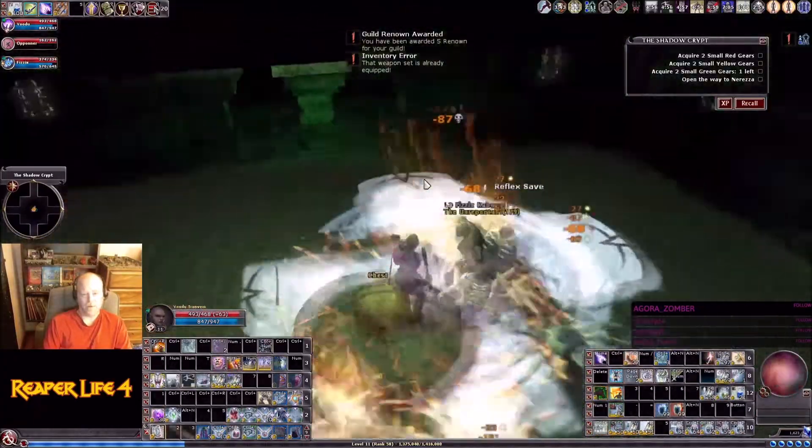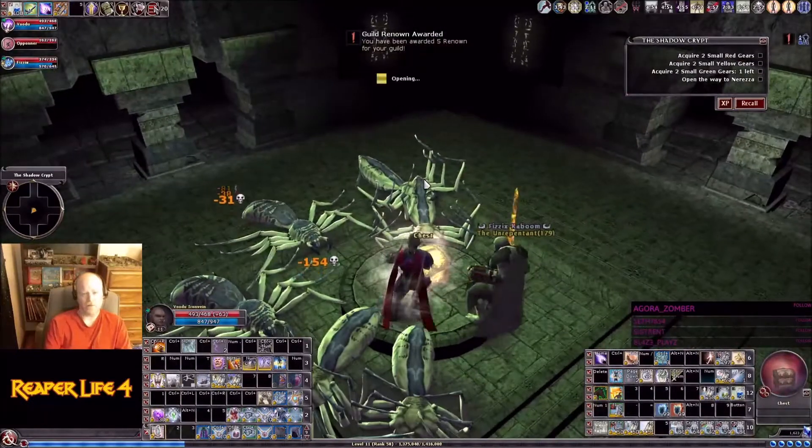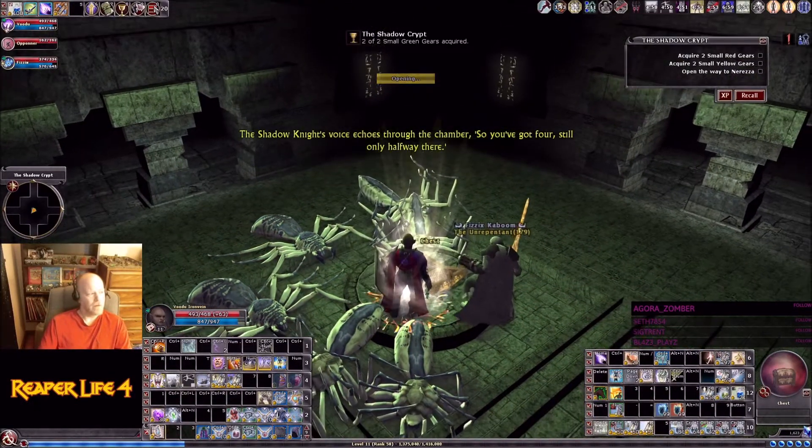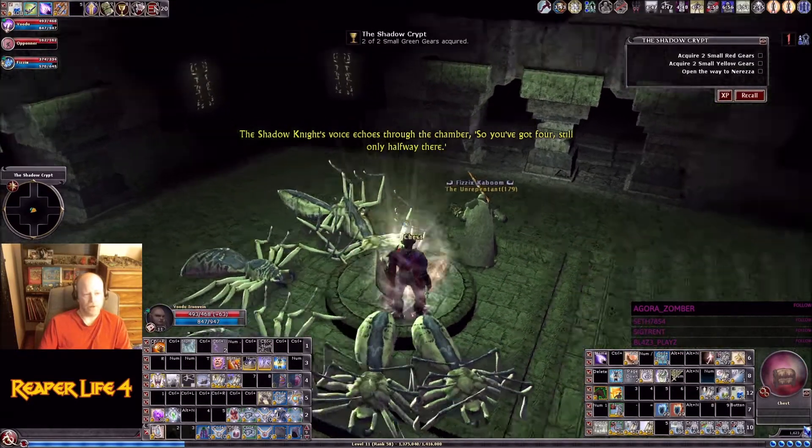Fire walls and things like that work great against the phase spiders, because as they're phasing in and out it's just going to hit them as soon as they phase in. All right, from green pyramid we're going to go west to red torches.